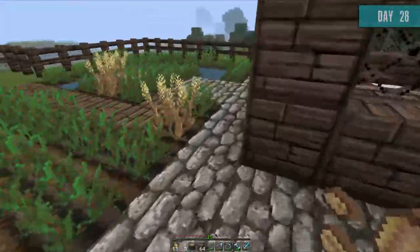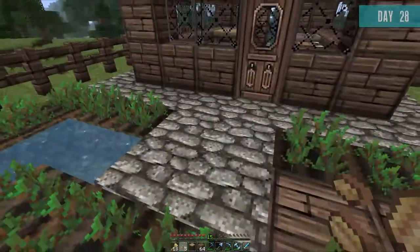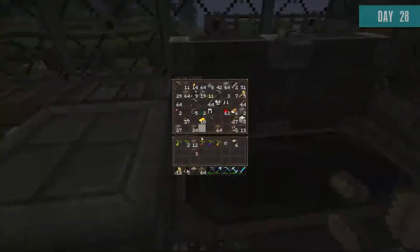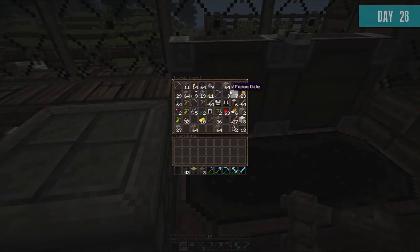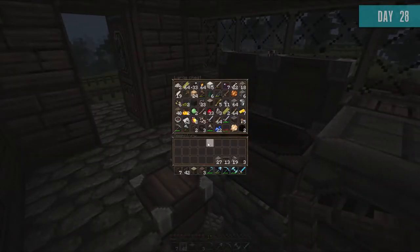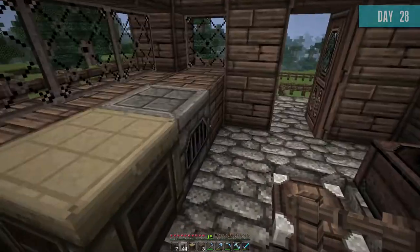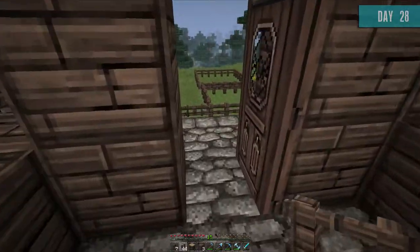Let's plant these seeds and pop them in. We need to get rid of all these extra seeds. We need wood, fences, fence gate, glass, steps, ladders — those are always good when building a house. Stone is good too. Let's go grab some wood.